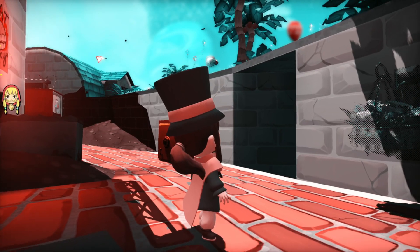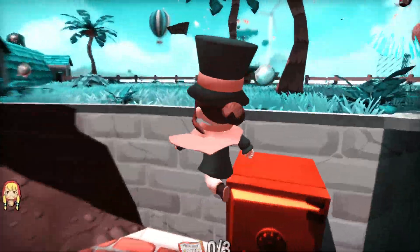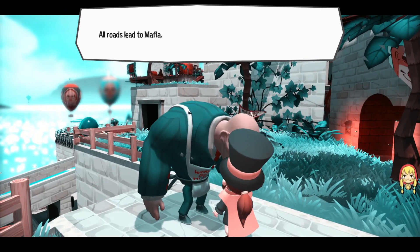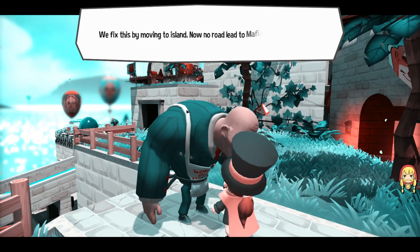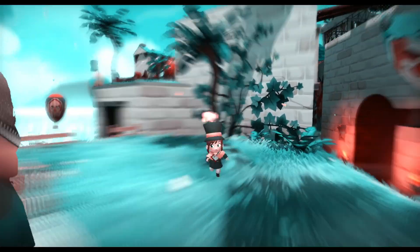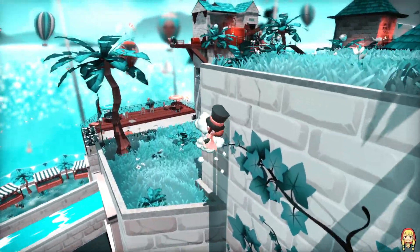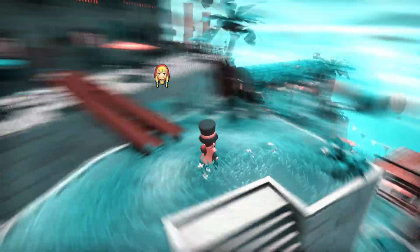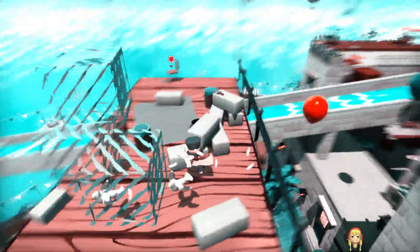If I do that, I can lock up. So let's see - I can go up here alone. All roads lead to Mafia. Not good - big immigration problems. We fix this by moving to Ireland. Now no road lead to Mafia, unless you make someone crash land in you. I hope I didn't skip any important text there. But all roads lead to Mafia. Makes sense.